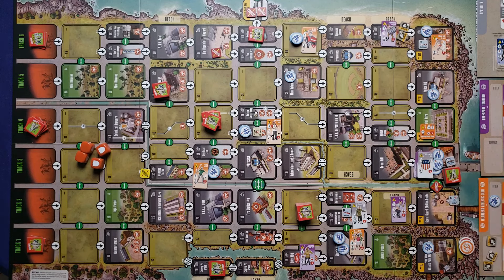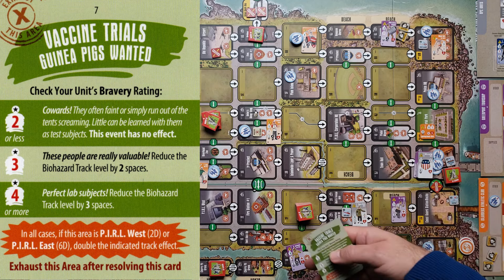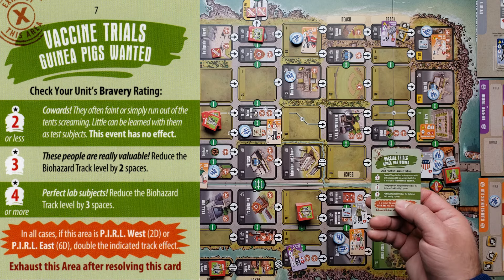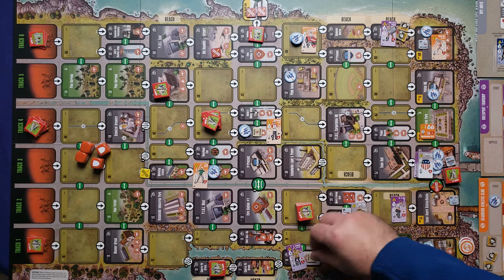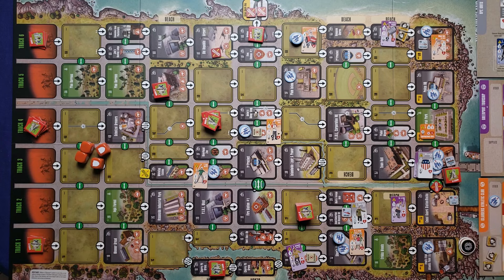For follow actions: crowd control moves a civilian to join Ralph, drawing a fate card — no event. The fireman uses the search action and draws 'Vaccine Trials, Guinea Pigs Wanted.' Checking the unit's bravery rating — the fireman has four — the card result is 'Perfect Lab Subjects': reduce the biohazard track level by three spaces. That brings our biohazard track back to zero. The card says to exhaust that location. Drawing a fate card: no event card.